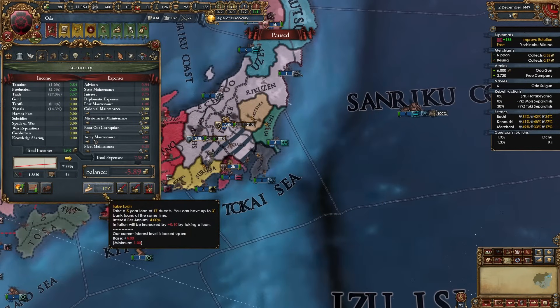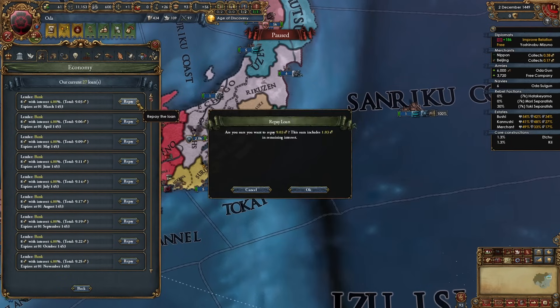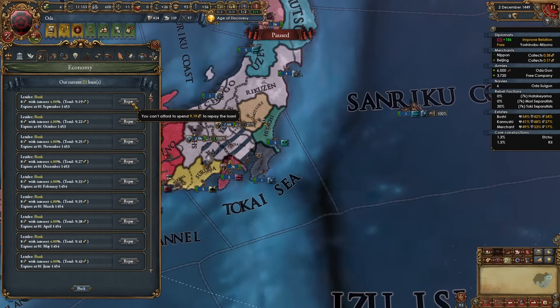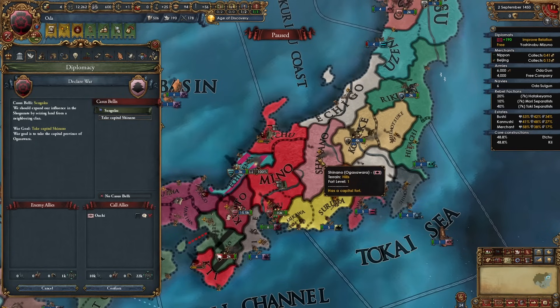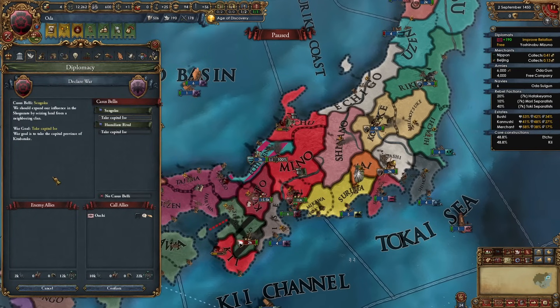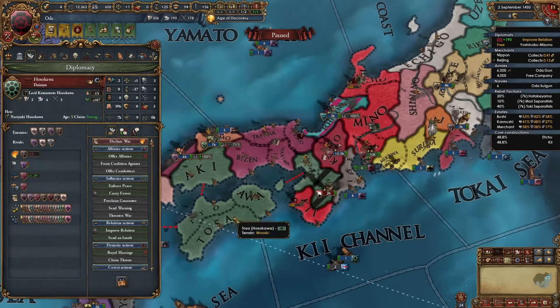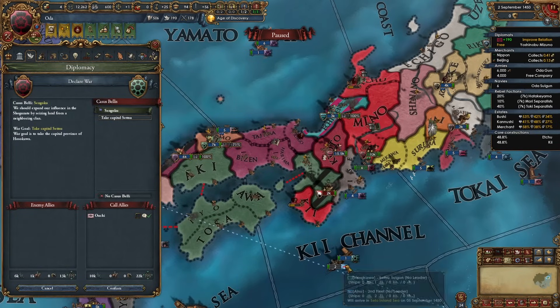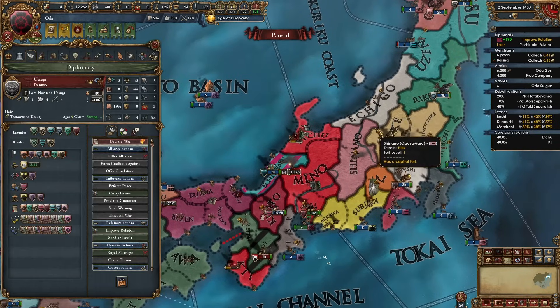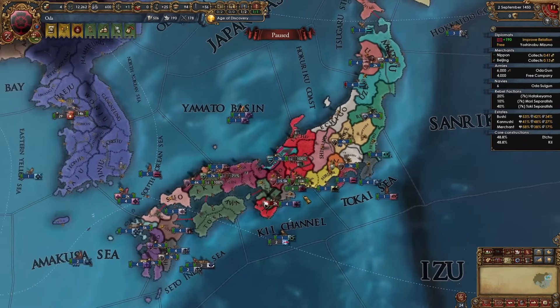Now my loan size has increased — loans are 17 ducats so I'm paying off some old 8 and 9 ducat loans. Keep looking for ally-less nations. Hatabatake doesn't have any allies. Hosokawa is a more powerful nation but also has no allies right now. Uesugi has blown up a bit and does have allies. Keep looking around you — if you start in the south, finish everyone down south before moving north, or vice versa.